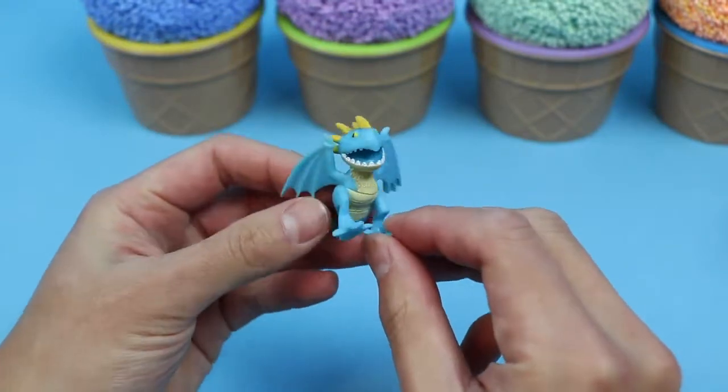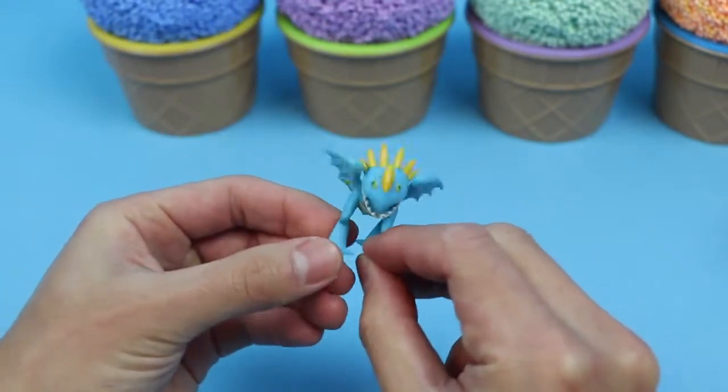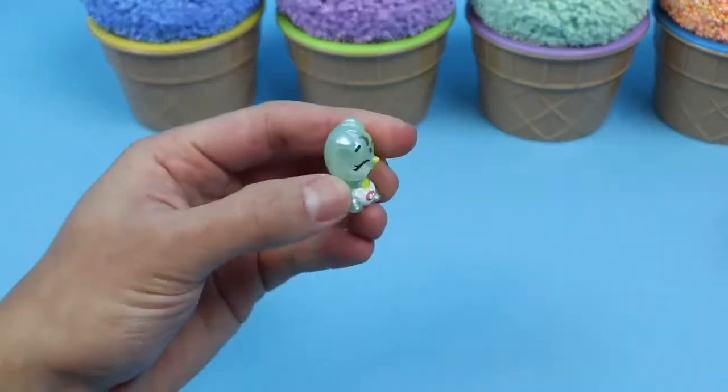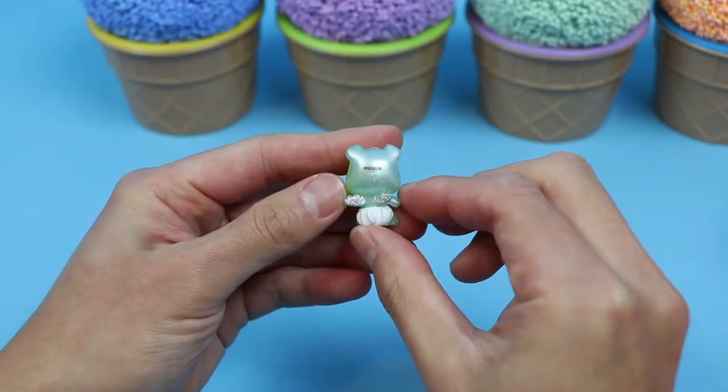Check it out! Our first surprise is a How To Train Your Dragon character. We got Stormfly! And here's our second surprise — it's a Baby Hatchimals! This Hatchimals is still wearing its diaper.